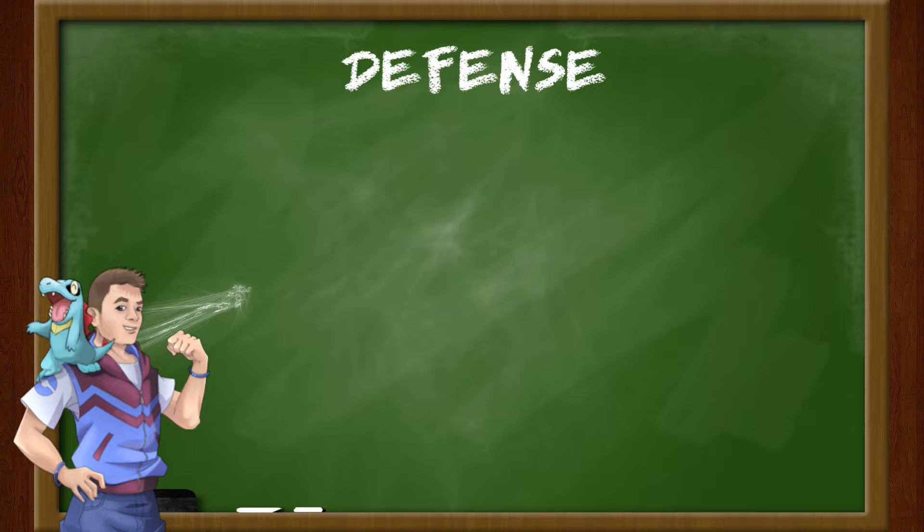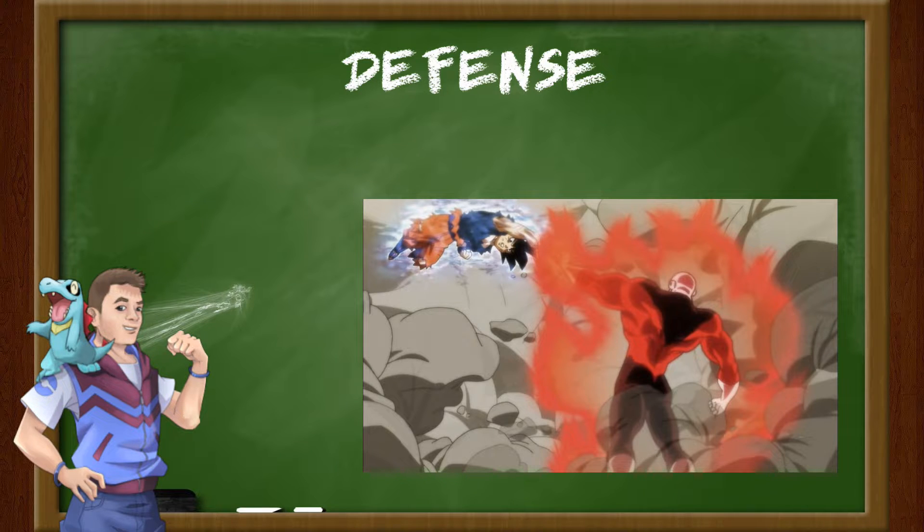Third is the defensive stat, which, if you've guessed, is the stat that stands opposite of attack. The defensive stat tells how well a Pokemon can withstand attacking moves. While the defensive stat cannot completely negate damage from physical attacks, it can reduce the damage to a point where it's of little use.